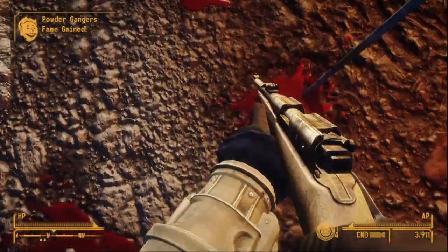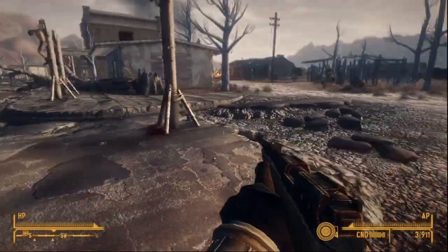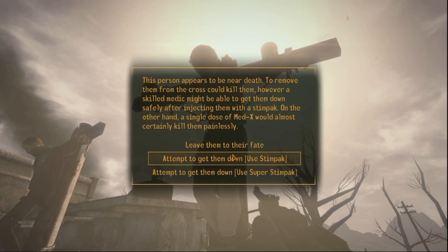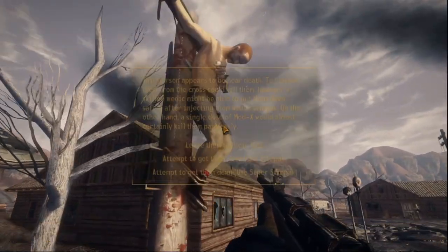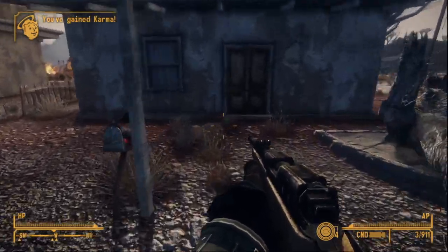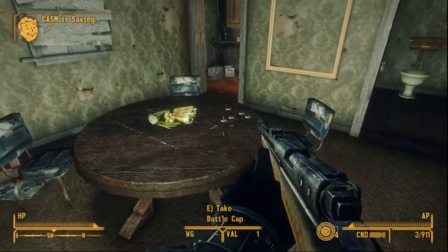But before we get there, we have to talk about the modified weapons. Due to the limitations with the DLCs, the GRA weapon mods have to go on GRA weapons, which have a suffix in the Pip-Boy that is GRA in parentheses. First off is the Assault Carbine, which is one of the confusing ones, as unlike the other examples of GRA-added mods, the base game Assault Carbine can take mods as well, but only one.